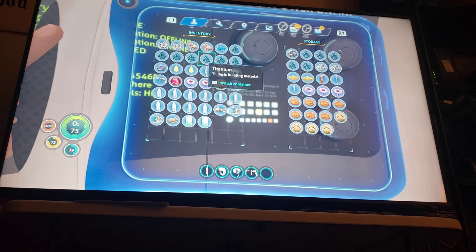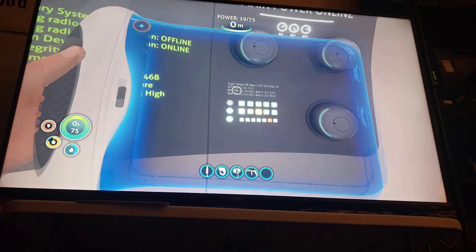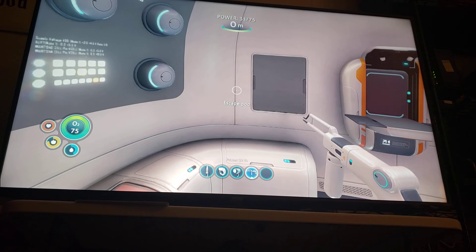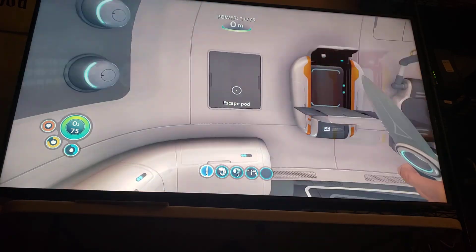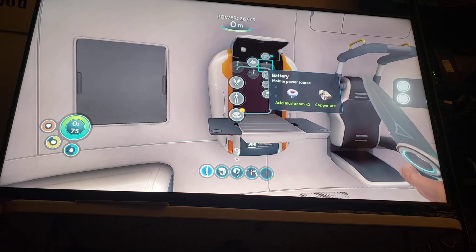We'll probably put away some of this titanium because that's a lot. I don't want this on me — you can have the creature egg. Triangle is jump. We want to go to resources, electronics, and make a battery.